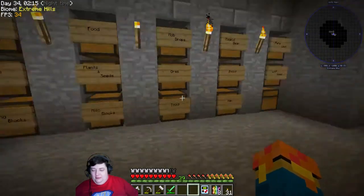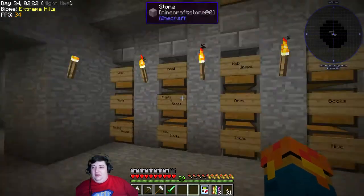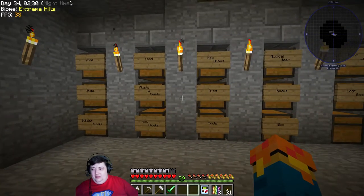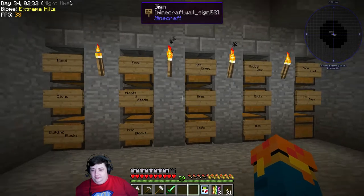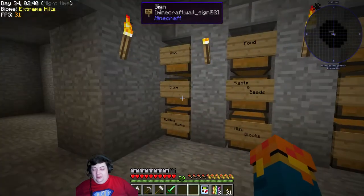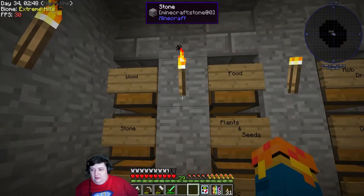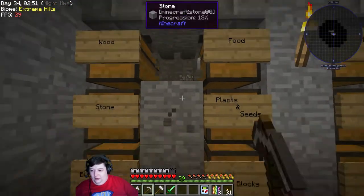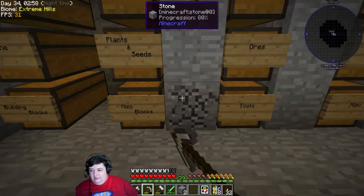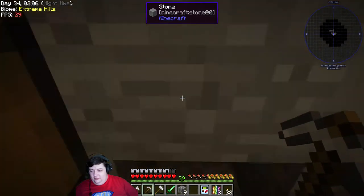This is where we start automating things, and the first thing I want to automate is the chest system, because we all know this is a horrible system — it works kind of, but not really. I'd like to set up a chest where I just dump everything in and it auto-sorts. Let's try and set that up. We're gonna start by taking out the blocks between the chests, at least the first couple, because we need this space.